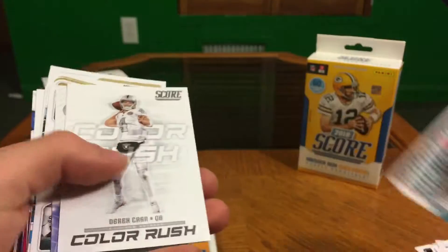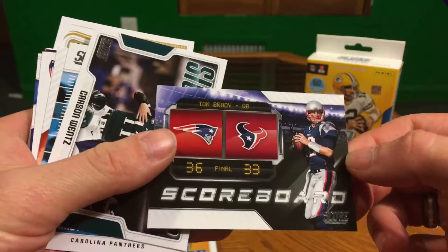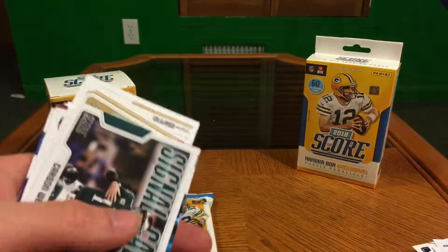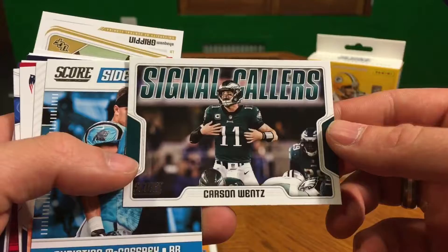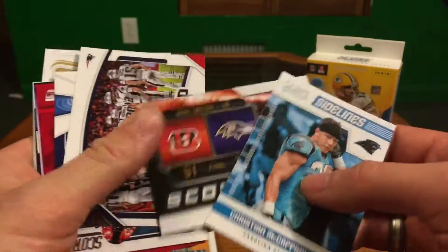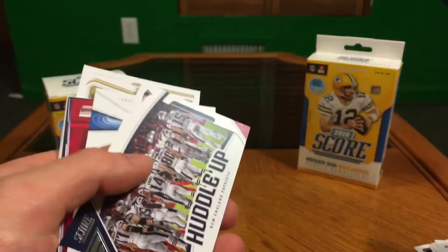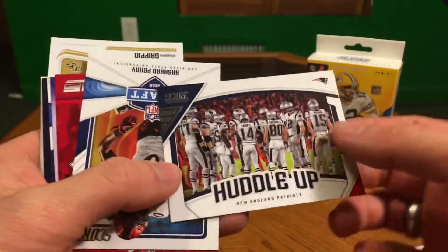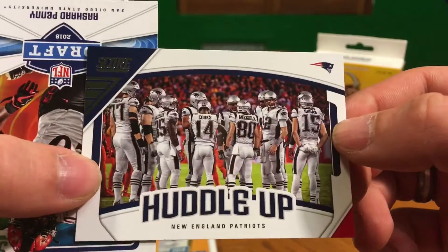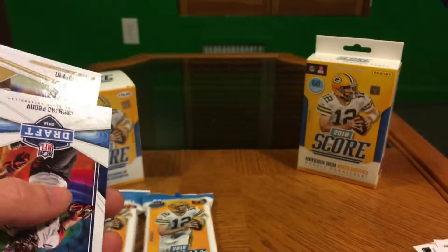Blake Bortles, Derek Carr Color Rush, Texans Brady. Carson Wentz Signal Callers, Christian McCaffrey. Bengals Ravens Scoreboard 31-27 — good day for the Bengals. New England Patriots Huddle Up — Hogan, Amendola, Cooks — nice, the whole crew there.